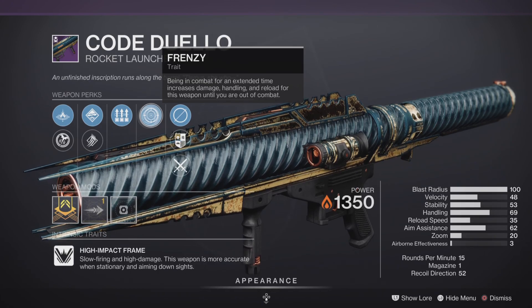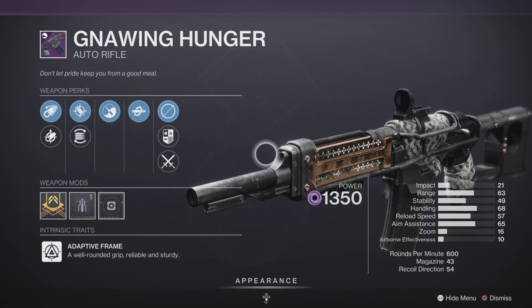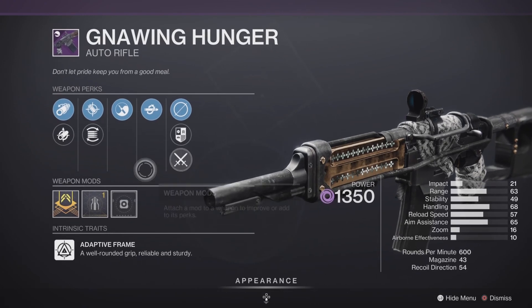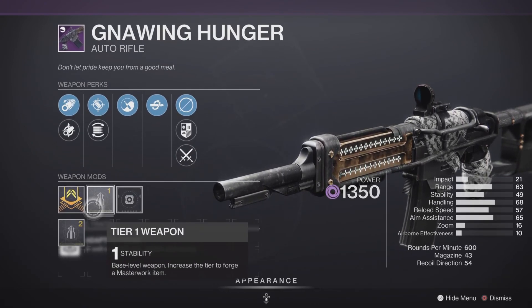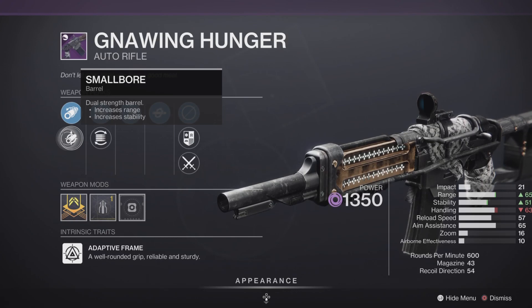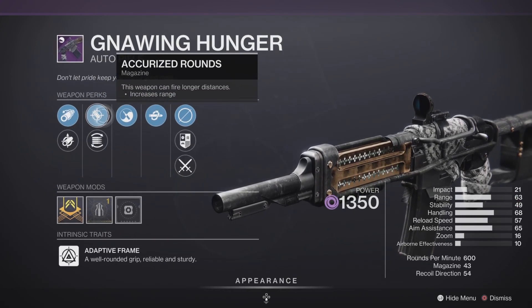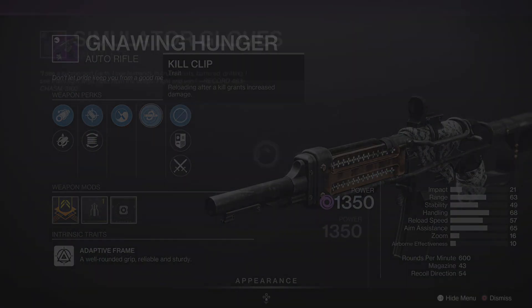Next up we have the Anointed Hunger — 600 RPM with a Stability masterwork. It has Corkscrew Rifling, Smallbore (excellent), Accurized Rounds, Zen Moment, and Kill Clip. Ladies and gentlemen, we have ourselves a god roll! This is excellent in PvE and excellent in PvP as well — you can't go wrong with this one. Pick it up and add it to your collection.